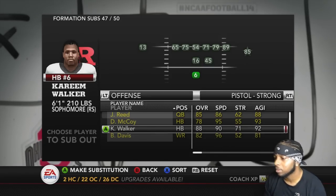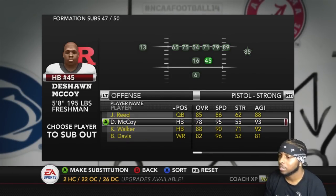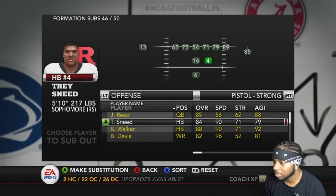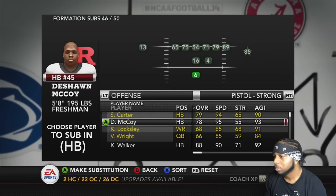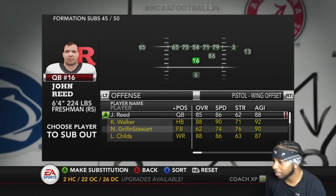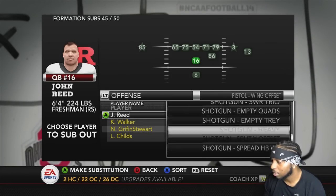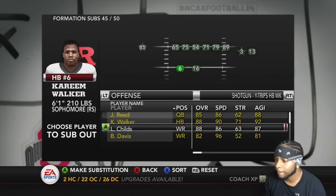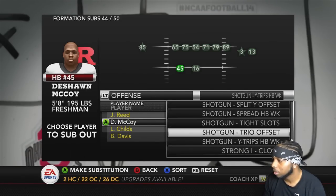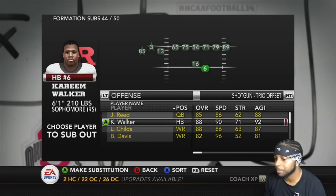He's already in, that's the problem. We need to put Snead there. No point in having my other back in right there — he's just going to get tired, let him get out and rest. In trips, I'm going to let Kareem be in everything else except this one. And then Trio Offset — this gotta be McCoy, that's gotta be McCoy.